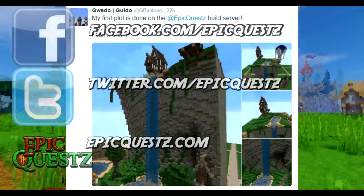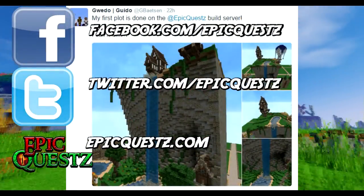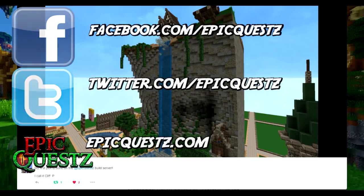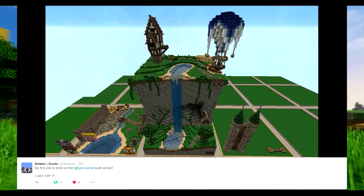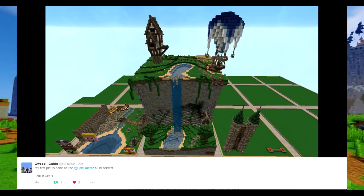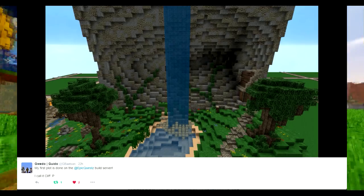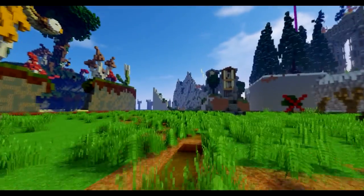For a chance to be in one of our videos, send any builds you've worked on to our Twitter, Facebook, or website - all links are shown on screen and will also be in the description. This was posted on our Twitter page - it's a plot made on our build server by Gwendo, called Cliff. I like how much detail has been put into it and how it's fully utilised the entire plot space.